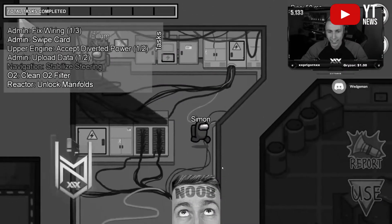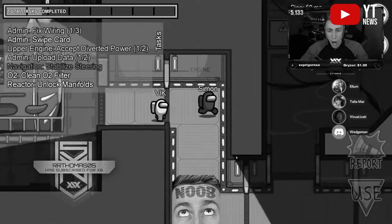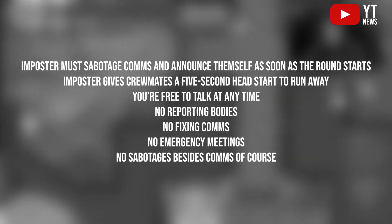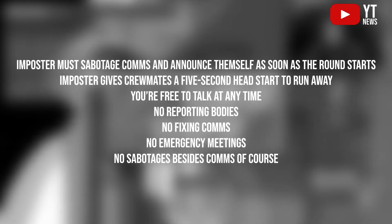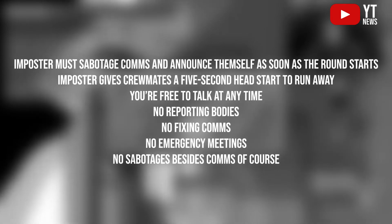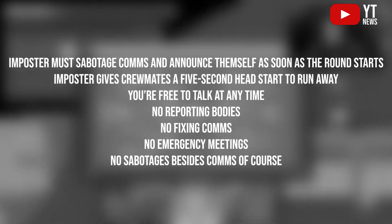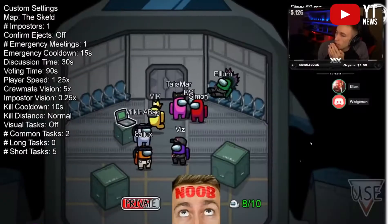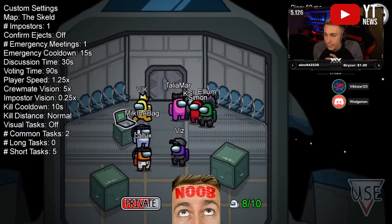We're kicking things off with Hide and Seek, which is the most popular and well-known custom game in Among Us. We're pretty sure you've heard of this one before, and it made the list because it's just really awesome. The rules: the imposter must sabotage comms and announce themselves as soon as the round begins. The imposter gives crewmates a five-second head start to run away. You're free to talk at any time — no reporting bodies, no fixing comms, no emergency meetings, and no sabotages besides comms.